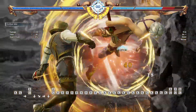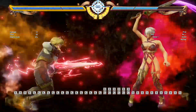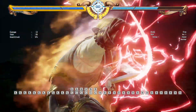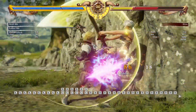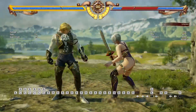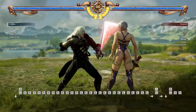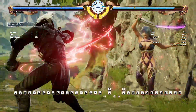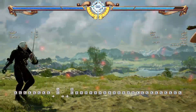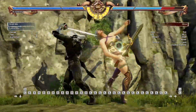Here is another combo route that utilizes B4. I don't like the wall splat of this move in this particular game — in the previous games it was better — but nevertheless you get a combo here like that.